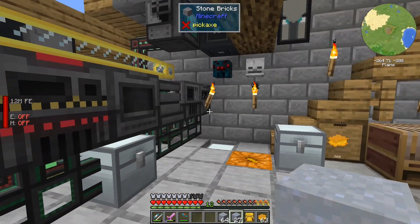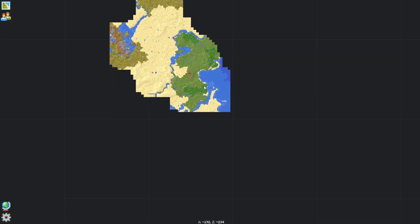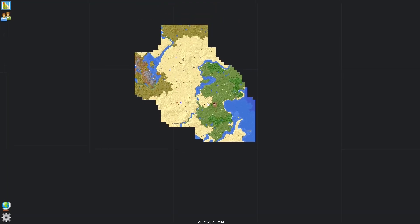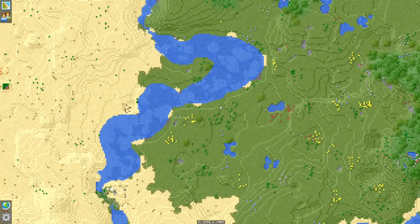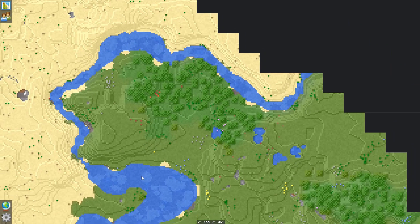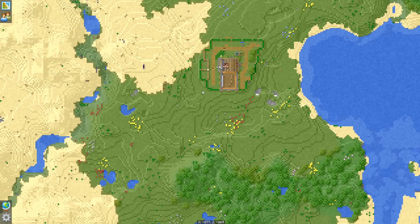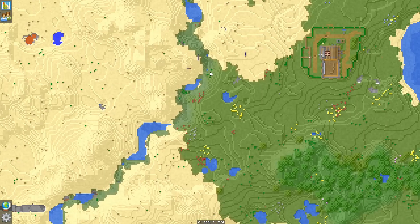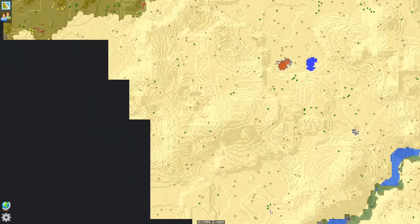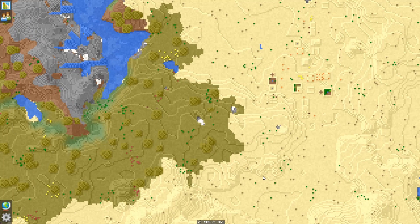I'll bring you back in a bit. Let me have a look at the map. I'm thinking I'm going to head down this river and off this way because rivers could be where the clay is. I'm going to head over here first, and then I'll just follow the bits of river that are there past the ravine and see what we've got. There's the village, so I don't want to go too close to the village.